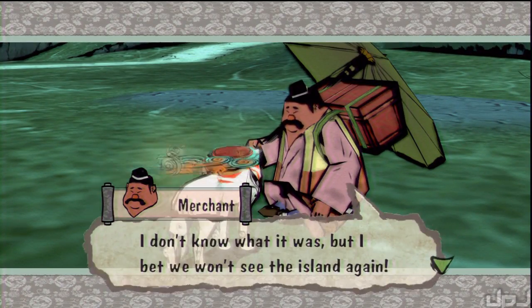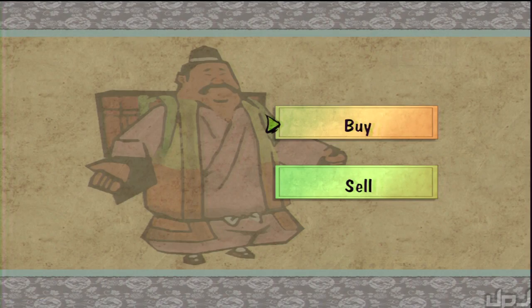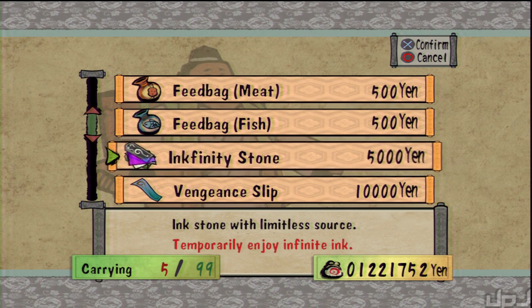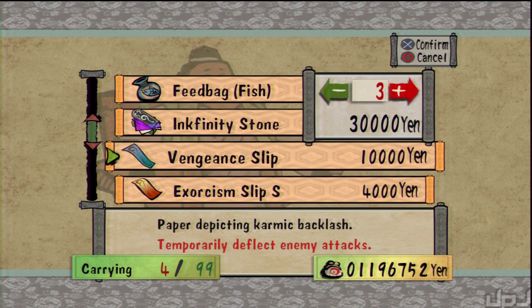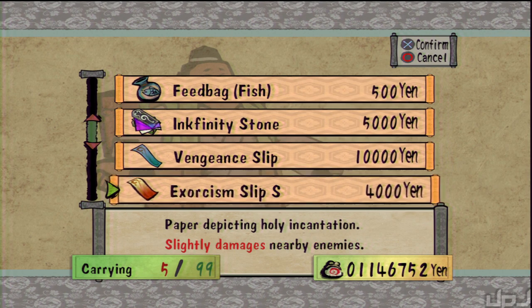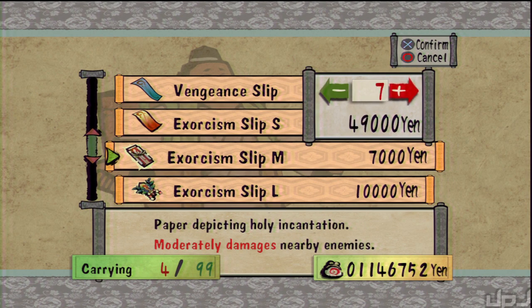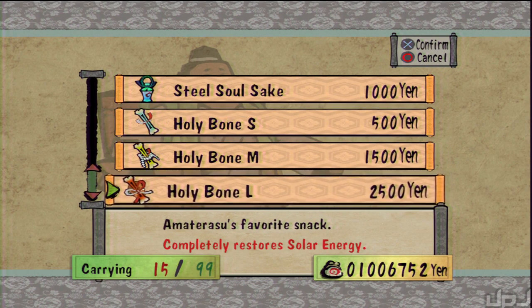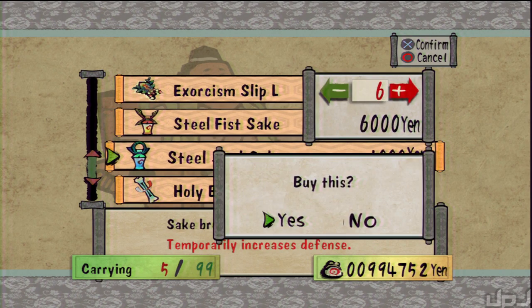We're gonna need to talk to the merchant here because we need a lot of things and I don't think I'm gonna get enough for what we've got to do but we'll still be alright. Let's get some infinity stones here because today we're gonna be taking care of the devil gate trials. That's where we have to go through ten different encounters with monsters and if we survive all ten of them we get a stray bead. The thing is we have to do this twice!